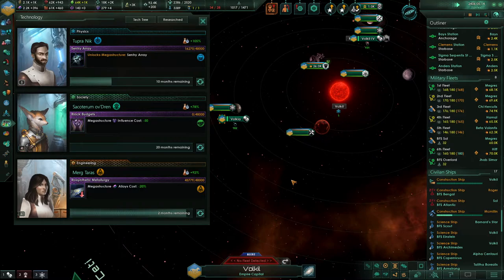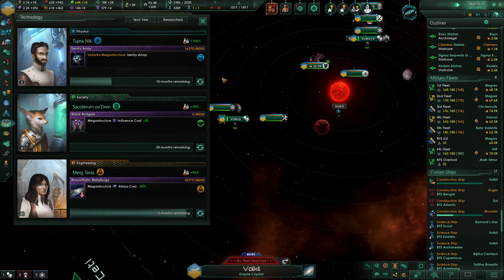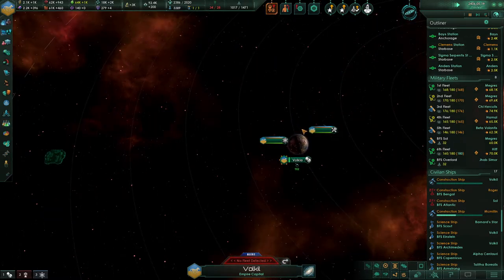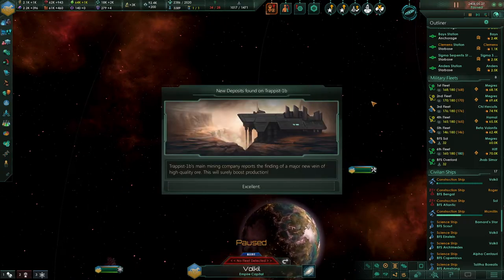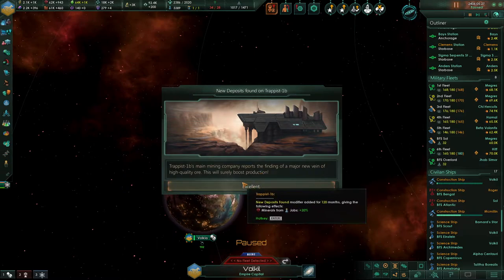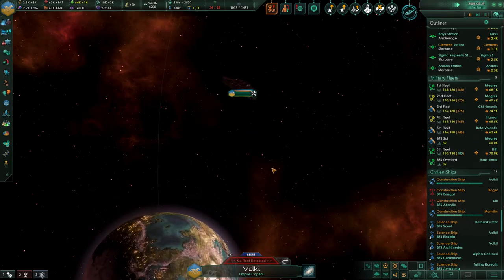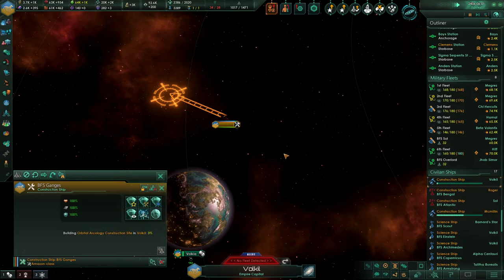Our ships have been made superior. I want that to actually start construction. New deposits found on Trappist-1B — a new high-quality vein of ore. Good.